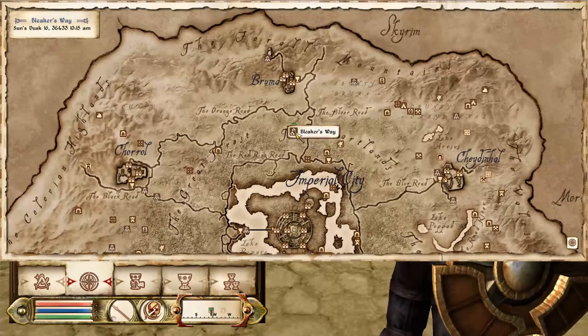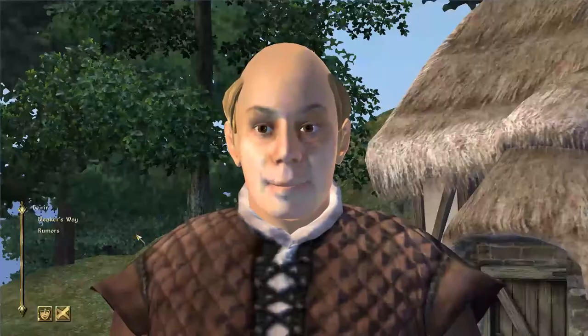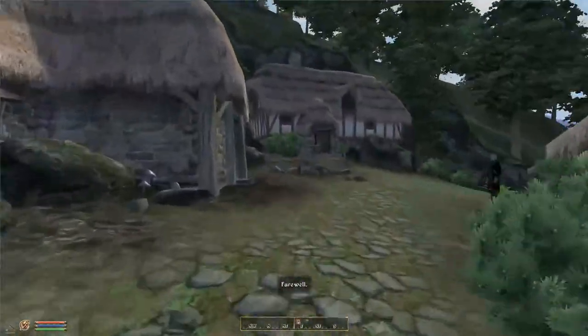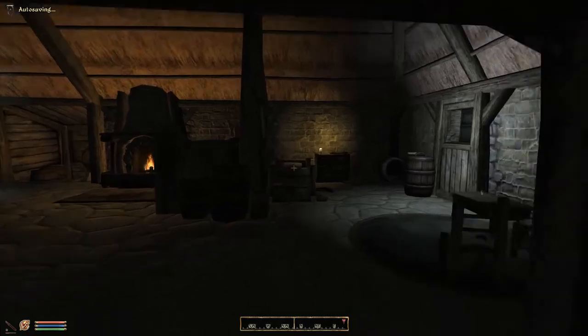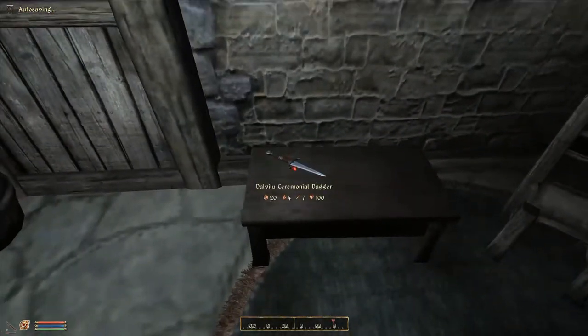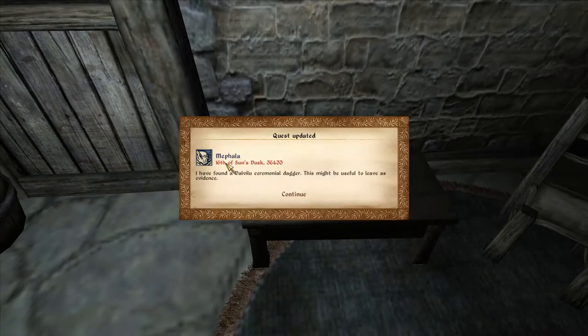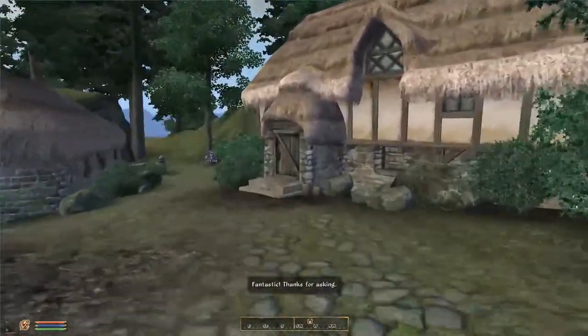Bleaker's Way is super easy to find — it will be marked on your map. Once there, talk to any of the citizens and ask them about Bleaker's. Then go find Niven Dalavu's house and enter. Once inside, go straight, turn right, and you'll see a ceremonial dagger on the table. Take it and you'll get a quest update.